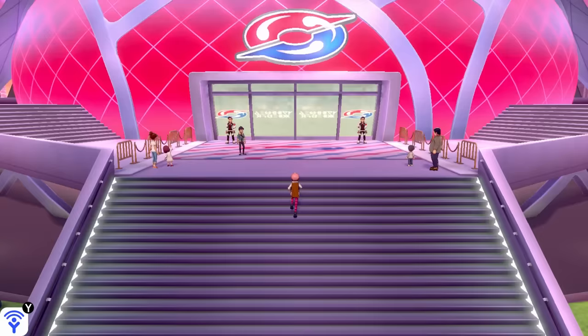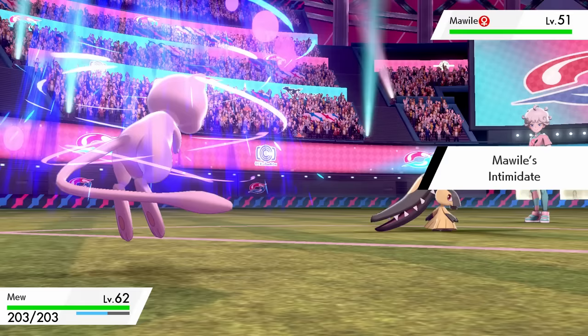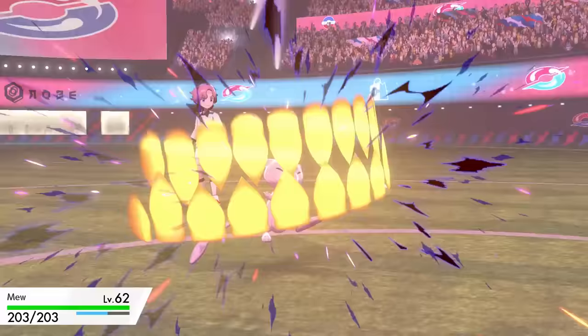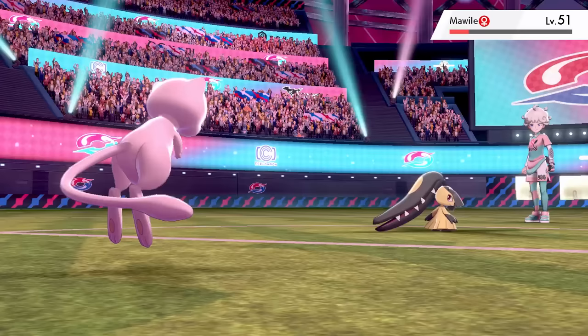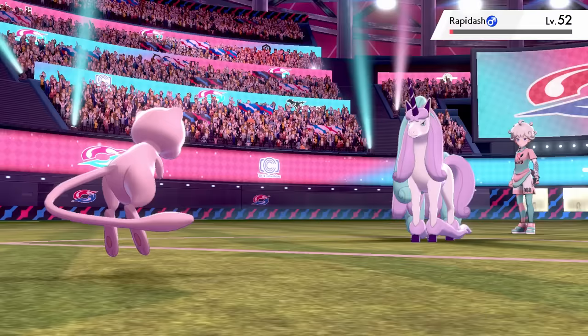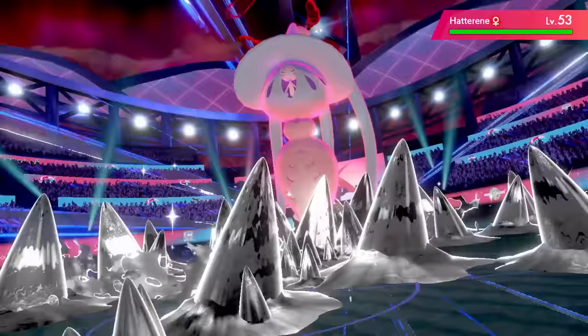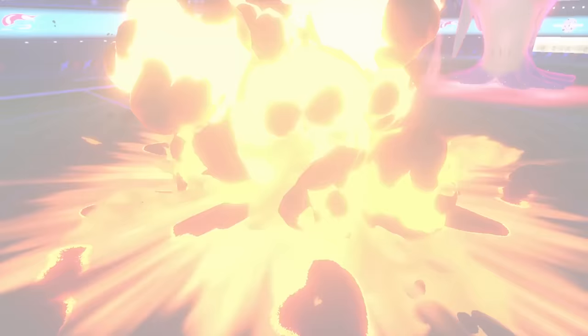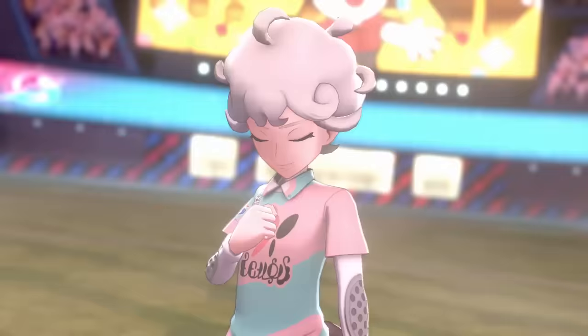Now it's time for the budget Elite 4 with free heals after every battle. First fight is Bede. Perrserker's Intimidate lowers Mew's attack so Fire Punch only deals half HP; a Crunch answers back but the second Fire Punch finishes it. Smart Strike takes down Rapidash in two hits. Dynamax time — one Max Steel Spike takes down Gardevoir, and then two more Max Steel Spikes finish off G-Max Hatterene to beat Bede.